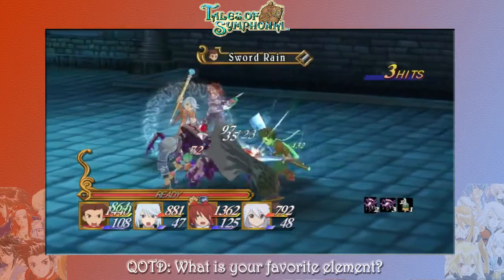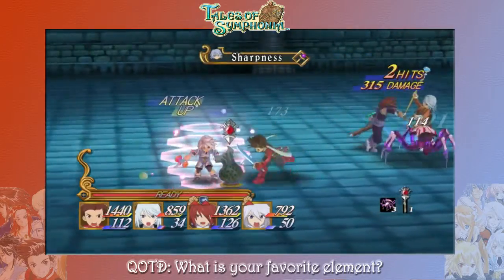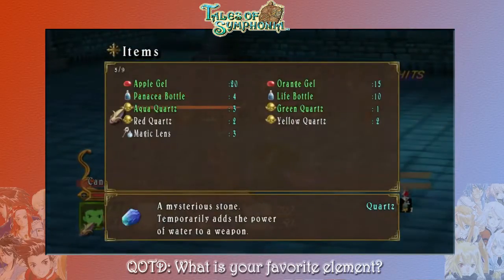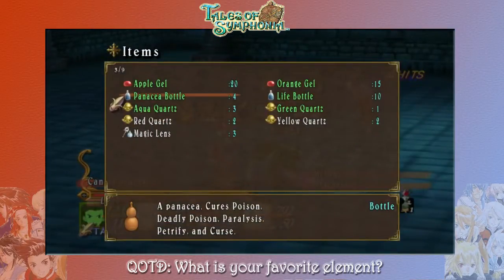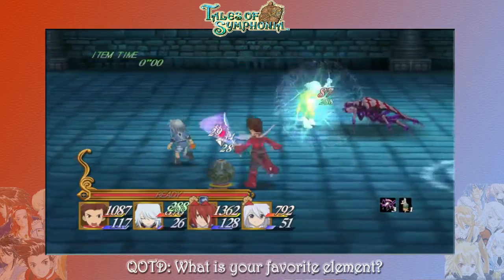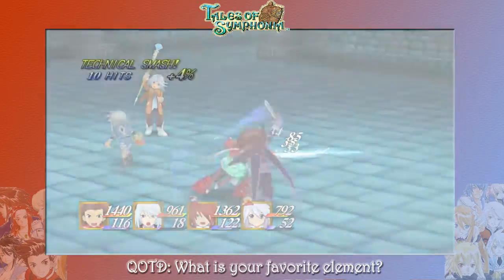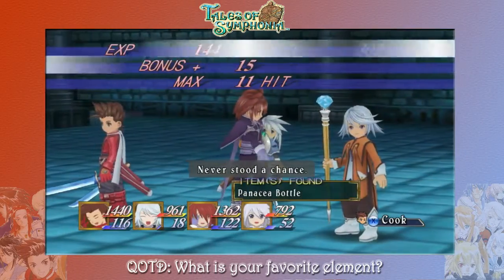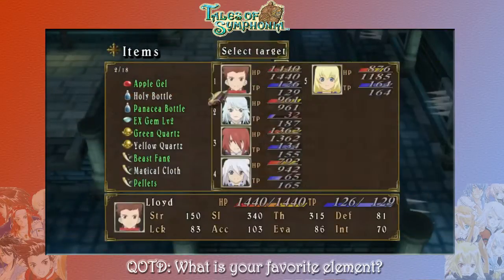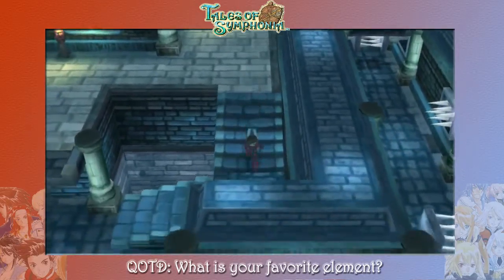The completionist in me really wants to get all of the items. I die a little inside when I can't get everything. Let me use something — oh, it does cure poison, that's what I thought. I think Rain has an ability that cures status as well, so maybe we'll use that next time and not waste precious items. Rain's also really low on TP, so let's give her an Orange Gel.